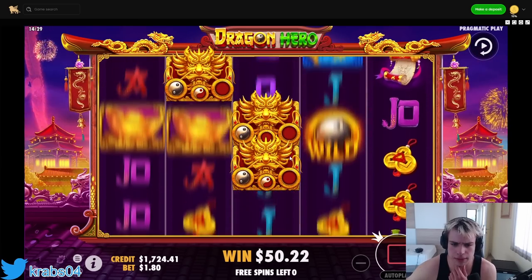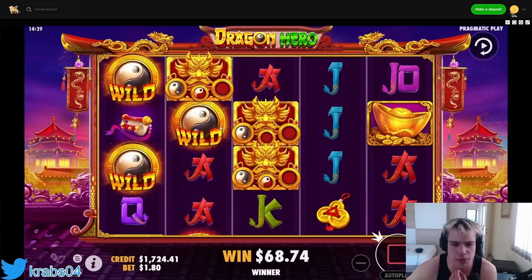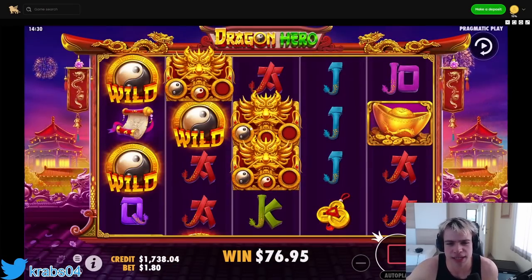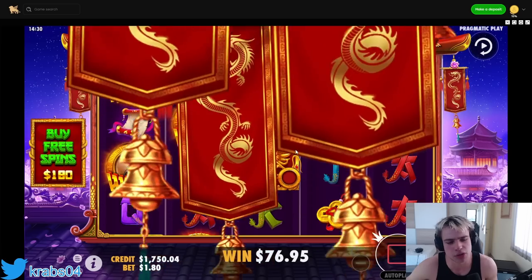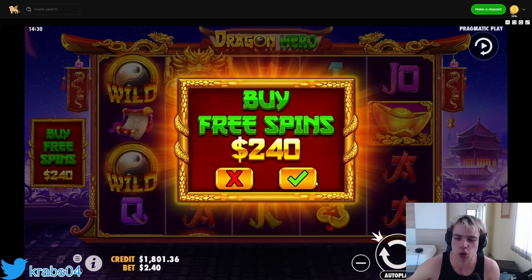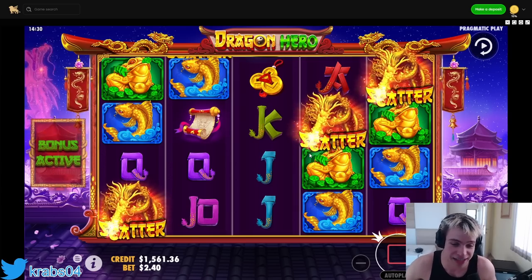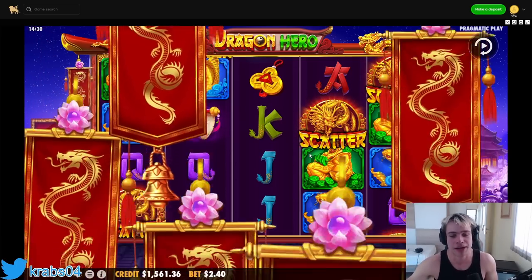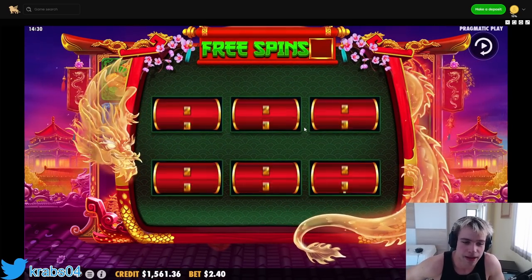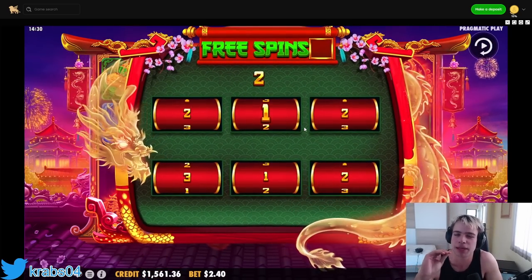This could be something on the last spin. I understand we have two symbols here but we don't get two wilds for that - so every single dragon is one wild. Let's do a slightly bigger buy, $240. I need to be safe - yesterday I lost $17k. But then I was recording from clash.gg and we made from $1k...